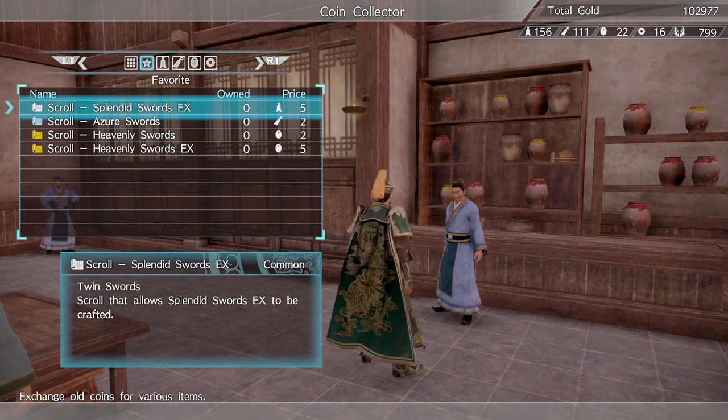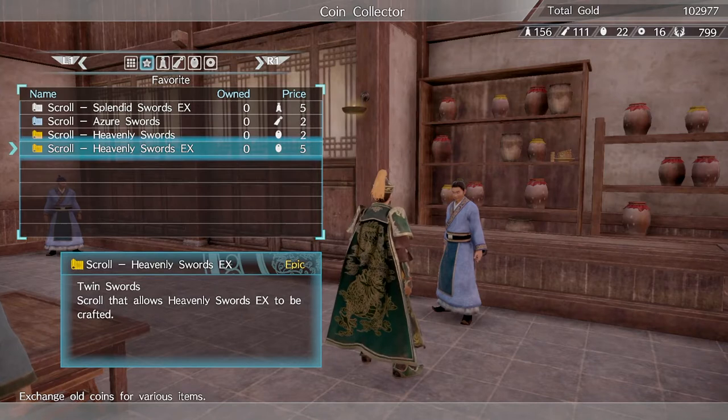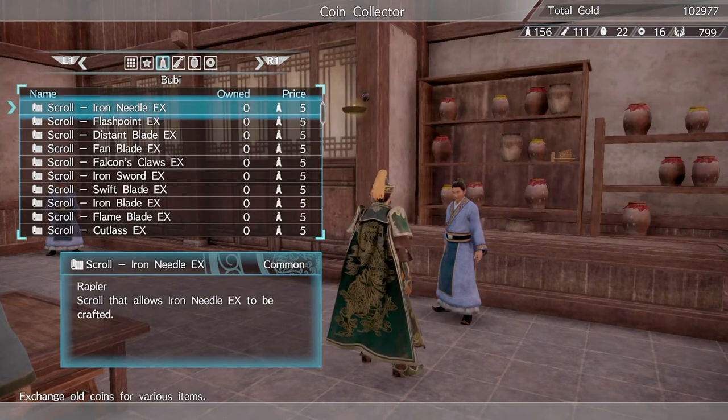What you want to do is walk up to a coin collector and talk to them. As you can see on screen, they have a Favorites section — based on the character you currently are, they'll show you what their extreme weapon or perfect weapon is. As you can see, it's the Heavenly Sword EX, which is the most rare weapon you can get for each character.